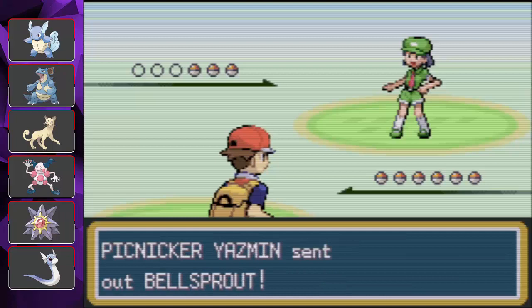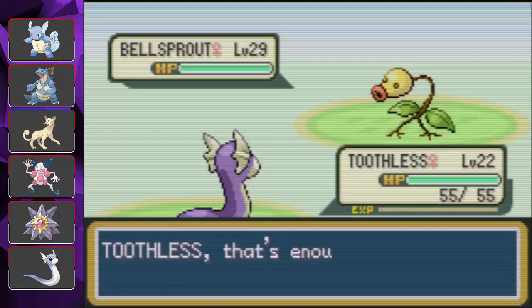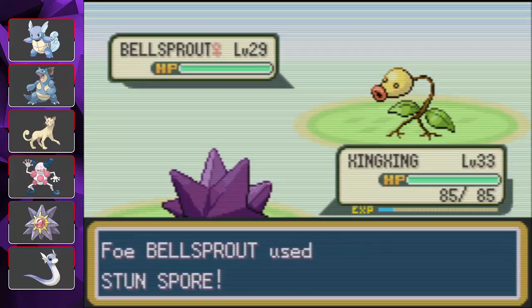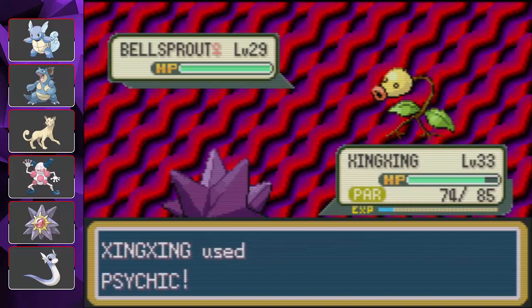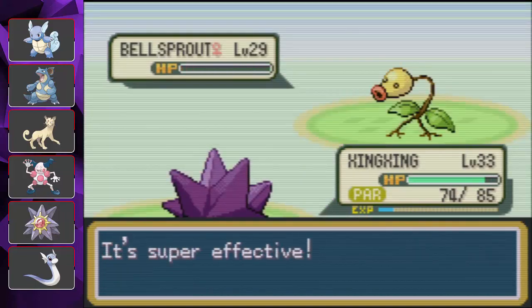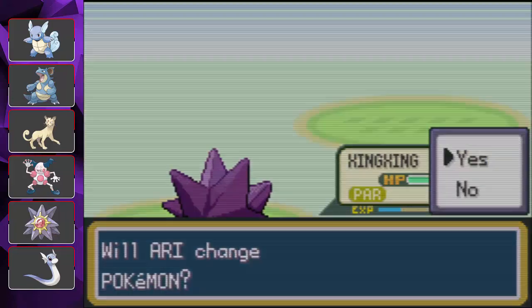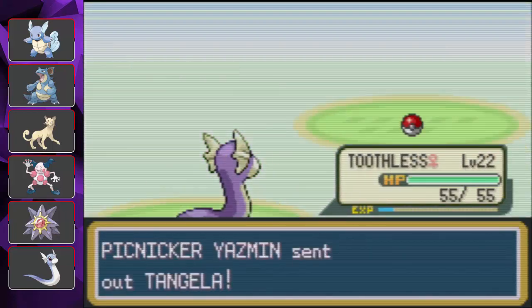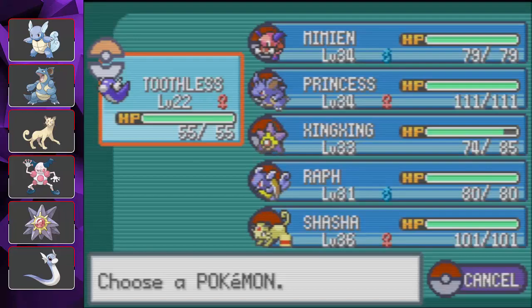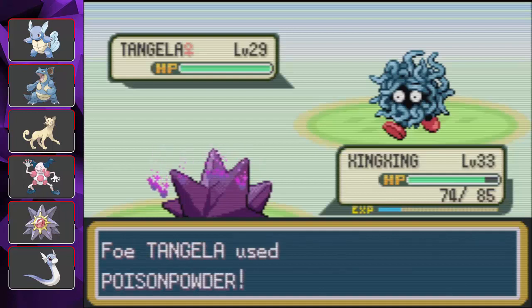Yasmin sent out a Bellsprout, so we're going to be switching to Xingxing. Xingxing is paralyzed — let's see if I can get an attack off. I can. Next up is Tangela. I'm going to switch to Toothless, and that will cure Xingxing's paralysis.